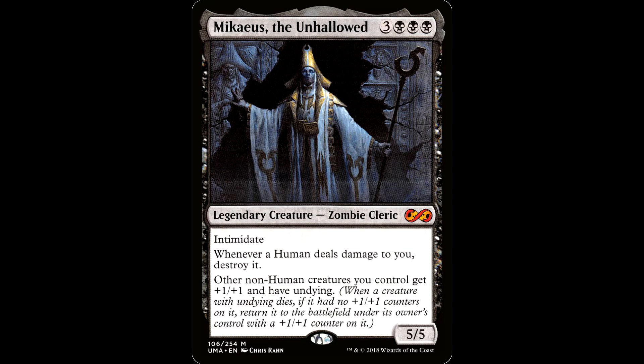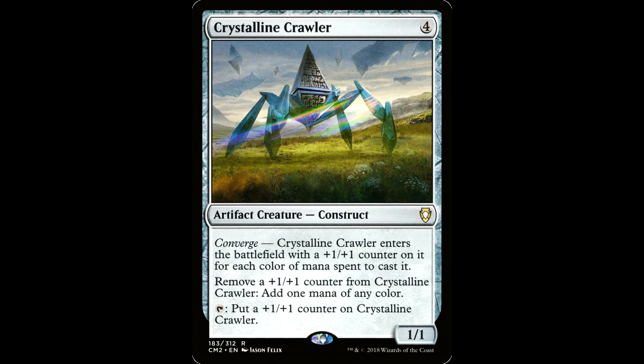I need a breath of fresh air after that combo. Mikaeus the Unhallowed is three black black black for a legendary creature — Zombie Cleric, 5/5 with Intimidate. Whenever a Human deals damage to you, destroy it. Other non-Human creatures you control get +1/+1 and have Undying. Guess what's not Human? A bunch of stuff. Crystalline Crawler is four generic mana for an artifact creature, a Construct, 1/1 with Converge — it enters the battlefield with a +1/+1 counter for each color of mana spent to cast it. You can remove a +1/+1 counter to add one mana of any color, or tap it to put a +1/+1 counter on it. With a sacrifice outlet, you can repeatedly remove the counter and sacrifice the Crawler, returning it with Undying due to Mikaeus's ability.